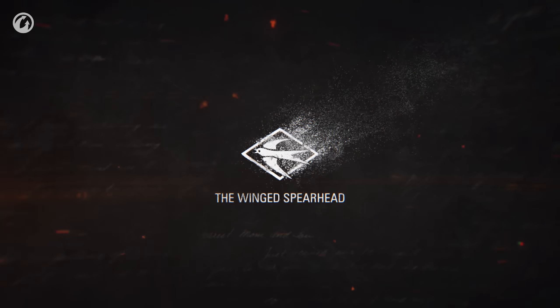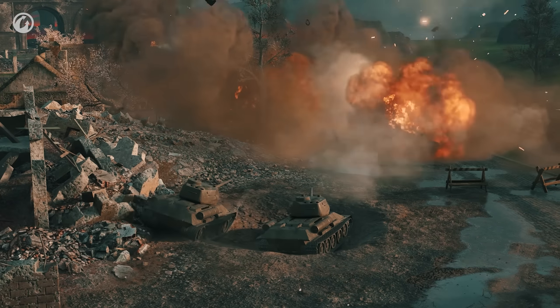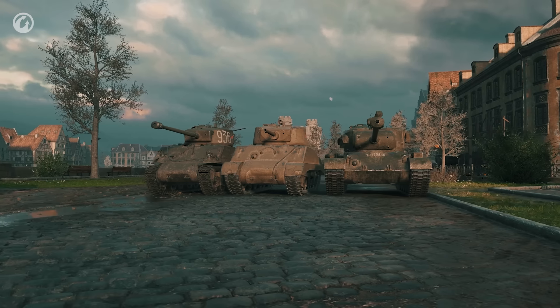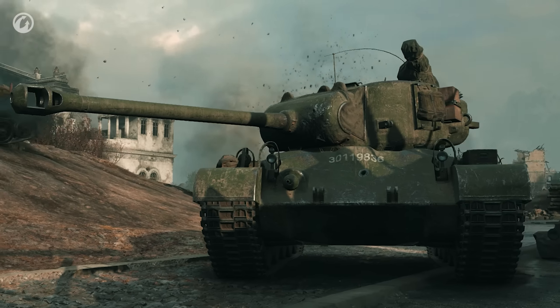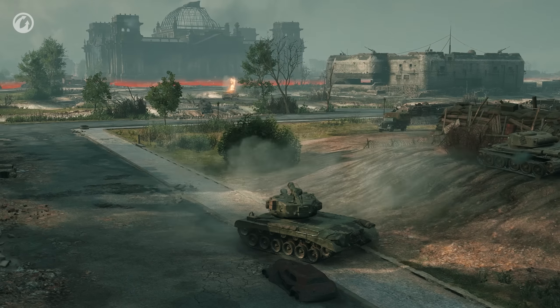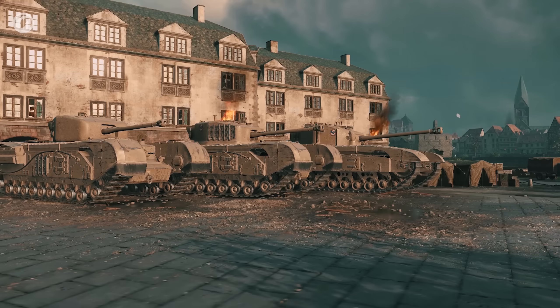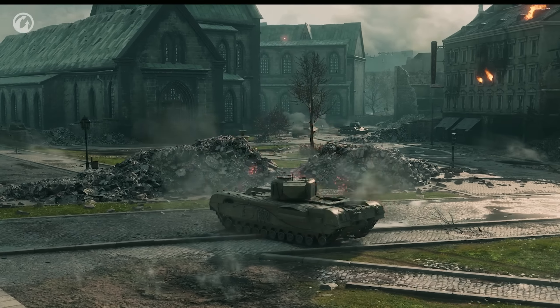The Winged Spearhead is a unit of medium tanks with good mobility and accuracy. The First Tank Battalion features excellent mobility and a great rate of fire, while also being good at maneuvering and flanking. Lastly, the 48th Breakthrough Regiment has heavy tanks with reliable armor and a good rate of fire.